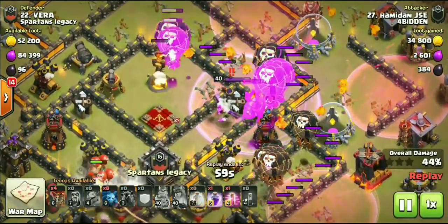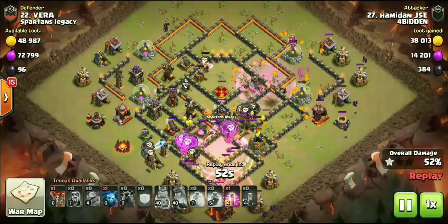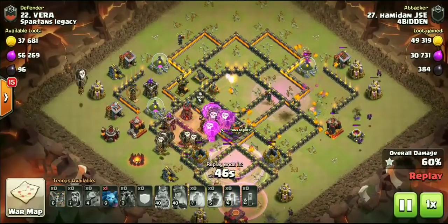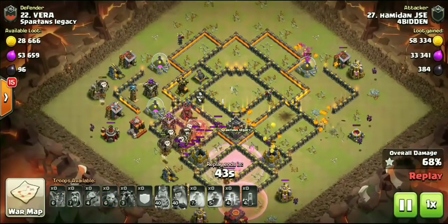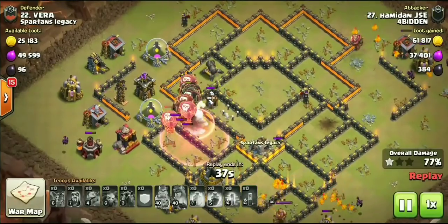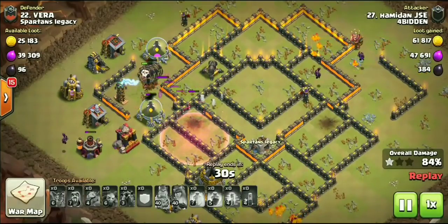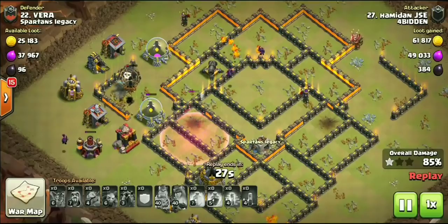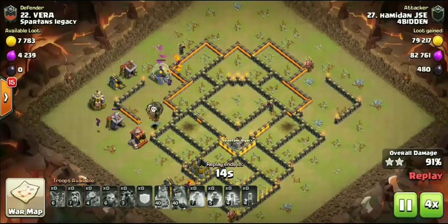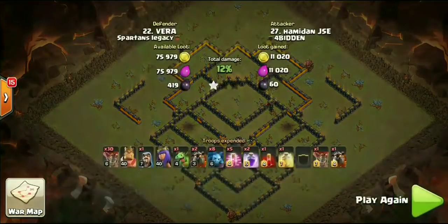That Bomb Tower is wrecking the Skeletons, but like I said with the Town Hall 9 attack, very quickly those balloons swooped in, took out that Bomb Tower, and made sure that Queen was going to go down. With the rage and Skeleton Spell — very, very powerful — even had a couple pups squeeze in there to help take out the enemy Queen, and this base completely got toasted. Storm absolutely killing it with Sui Hero Lalo — whether it's a hound loon CC or a damage CC, it doesn't matter.